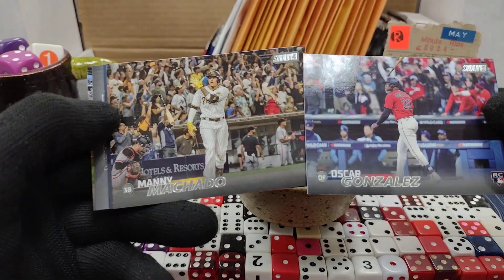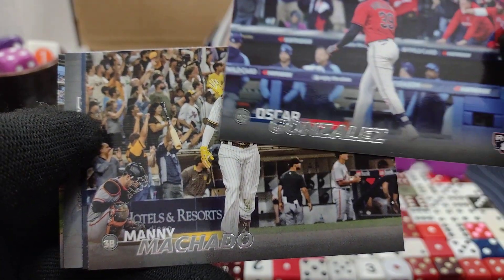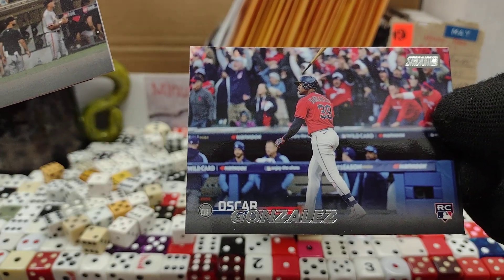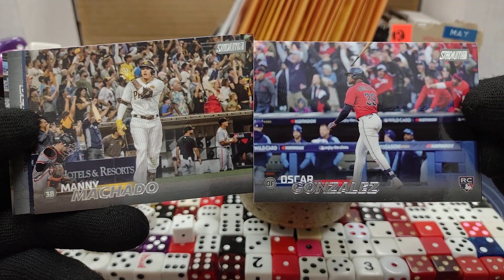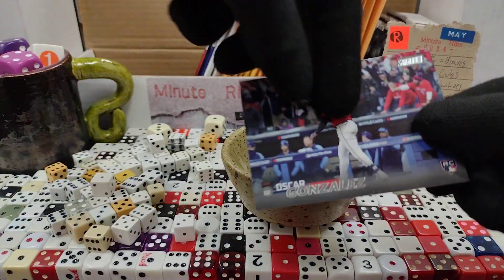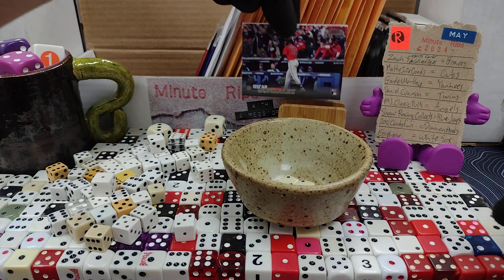We need to take a vote on who's doing the better bat flip. There's Manny Machado with the bat right over there, and here is Oscar Gonzalez with the bat going up in the air. Let's have your votes — which one is doing the better bat flip? I'm going with Oscar Hernandez for the bat flip photo. Oh, didn't even see that — there's a rookie card in the bottom there, so that's pretty cool.